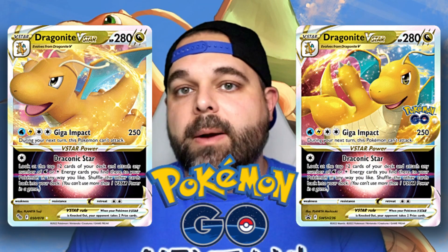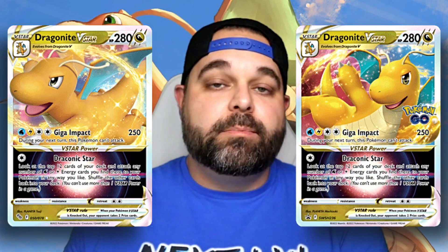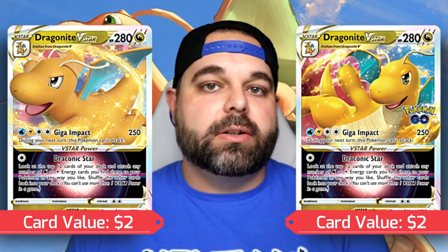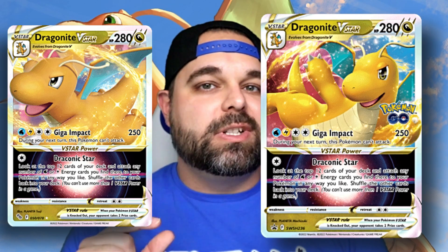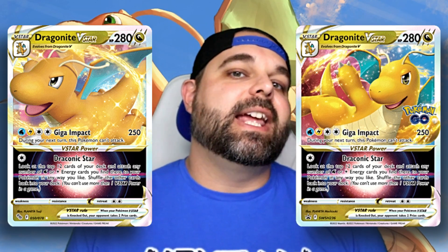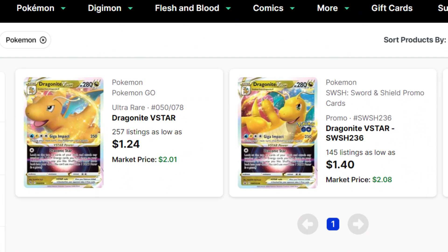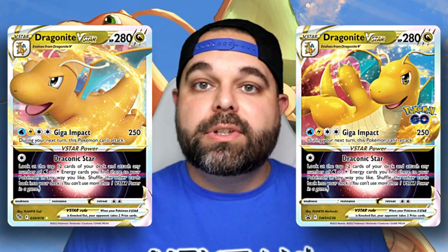At number four, I actually have two cards: the Dragonite V-Star cards from the Pokemon Go set. Both the Black Star promo card that comes inside the Premier Ball and the one that comes out of the packs. The reason I have both here is they're almost the exact same price — both are only $2 right now on TCG Player. I actually like the promo a little better because it has the Pokemon Go stamp on it, which adds a bit more value. There are about 260 regular V-Stars available, making it very populated with high supply and low demand.